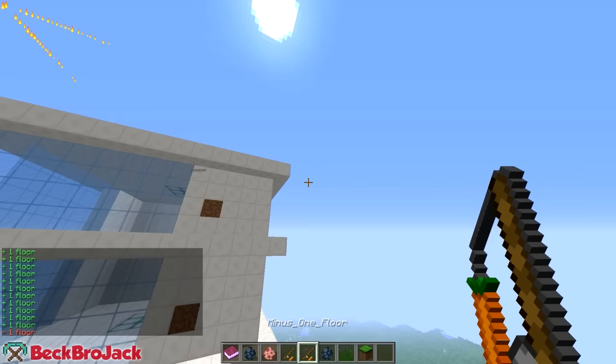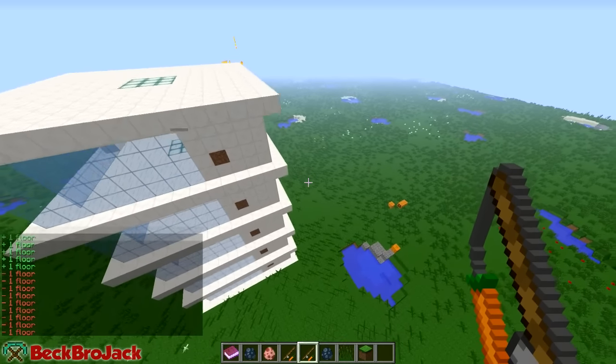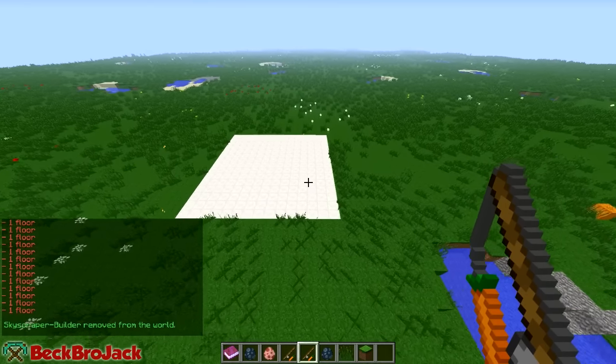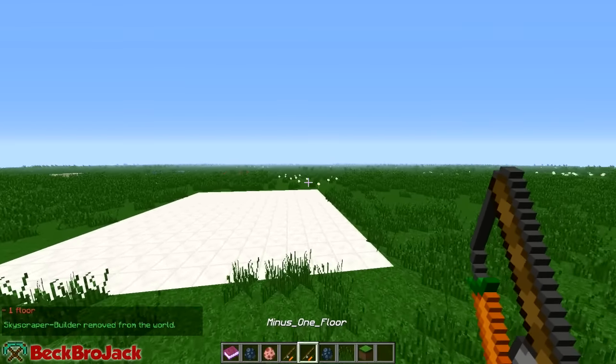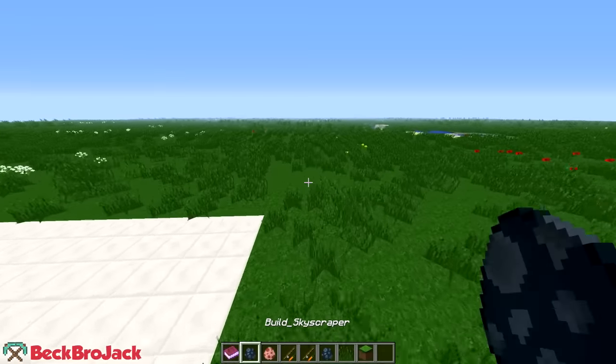We can also minus a floor if we want to — we just keep hitting that button and it'll go right back down to where we started, back to the first floor. Then we can get rid of the first floor and the builder is actually removed from the world. I'm curious if we can add it back — no, you can't add it back. It just leaves this little structure, and then your structure is actually gone.